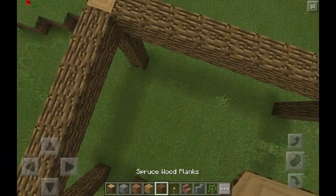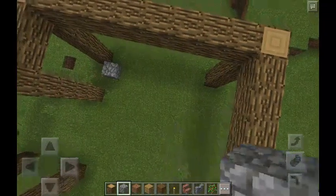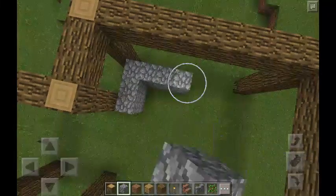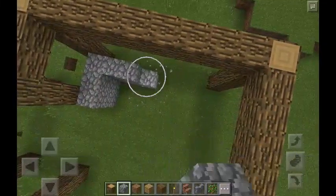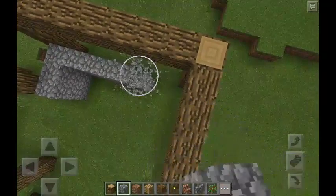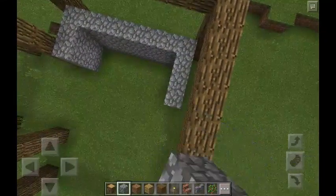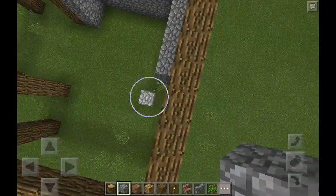Now, after you've got that, I prefer to start with cobblestone. I go up a few layers — not all the way. This is going to be a smaller house, so I'll just do this as example one. I like to put cobblestone on the first layers. Why? Well, we'll see — I'll show you.